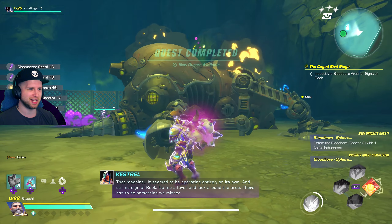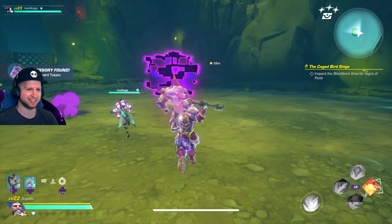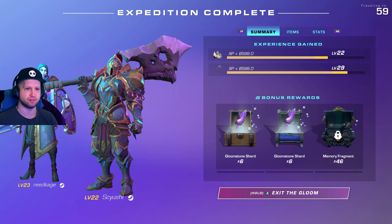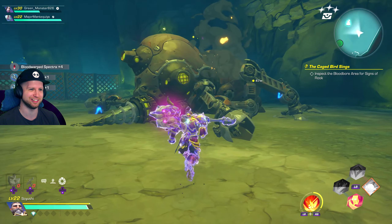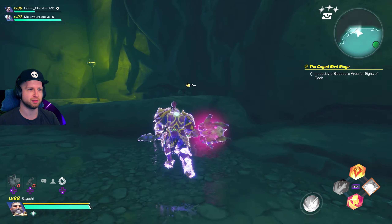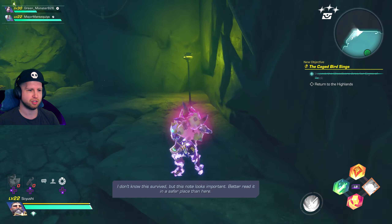There is still a little bit more to this questline. Once you defeat the boss, don't leave. I accidentally ended up interacting with the orb that takes you out of the dungeon and realized the hard way that you can't actually back out of that menu once you've activated it, because you're going to have to inspect the bloodbore area for signs of rook. This is going to be a little thing hidden against the wall that you can only interact with once the boss has been defeated.